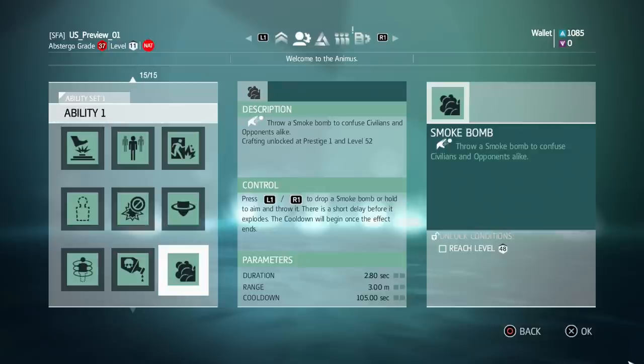I thought for the first video I'd kick it off with a look at smoke bomb, which is of course pretty much the most controversial ability ever in the multiplayer, and the changes they made for it in Assassin's Creed 4. Just a note that this is not the final build so some things could change, but it's pretty much gonna be what you'll see in the final game.